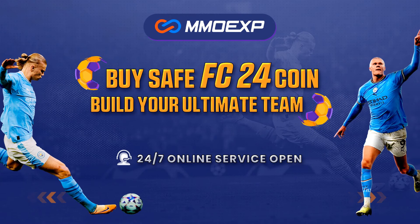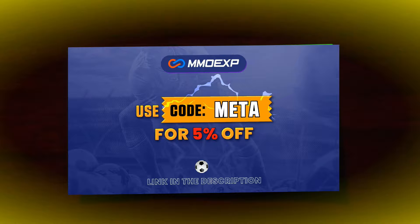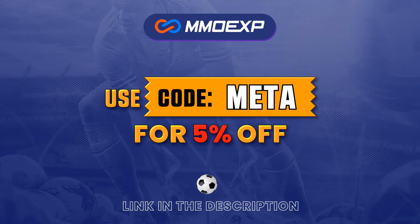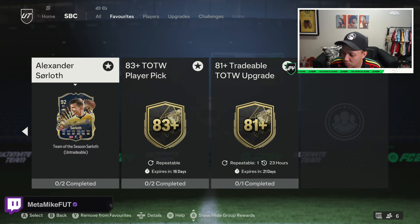Want to know where to get the best possible cheap reliable coins? Look no further than MMOExp — link is down below, top of description, use code META for five percent off. Yo, what it do ladies and gentlemen.